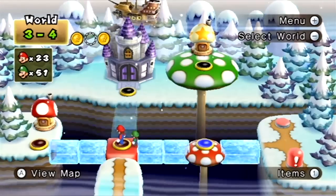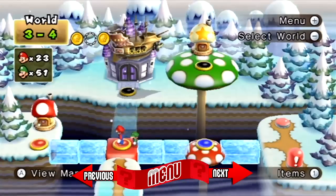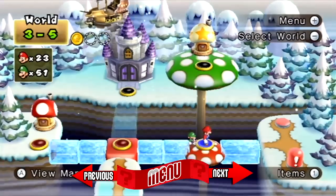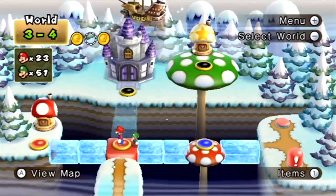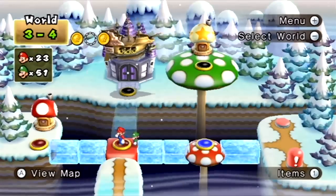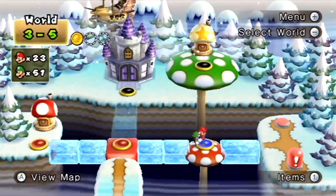Hello everybody, it's ExoServerXD and welcome to more New Super Mario Bros. Wii. Last time we left off at these two stages that we needed to hit a switch for. Now since we are able to hit the switch, we're able to come back to the stages and get the remaining Star Coins. So let's go back to World 3-4, and then after we'll be heading to World 3-5.